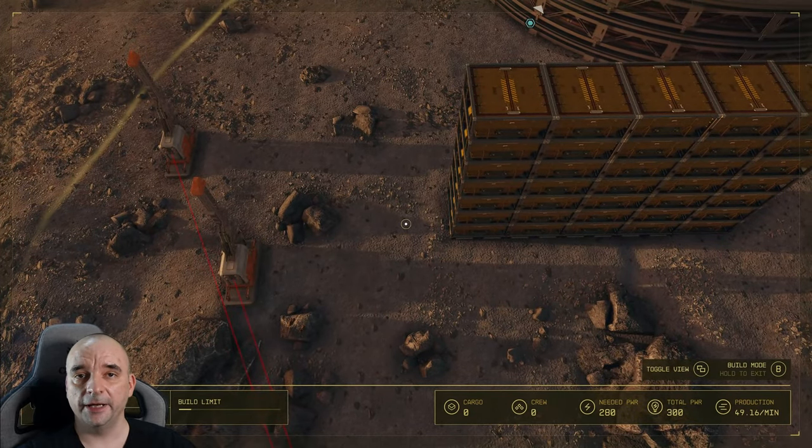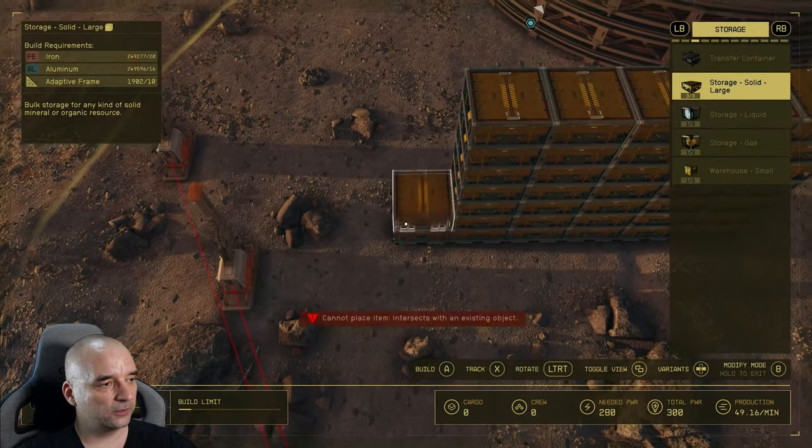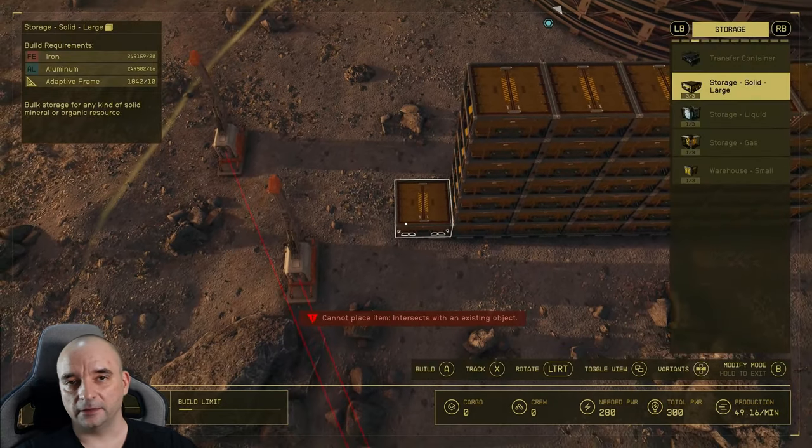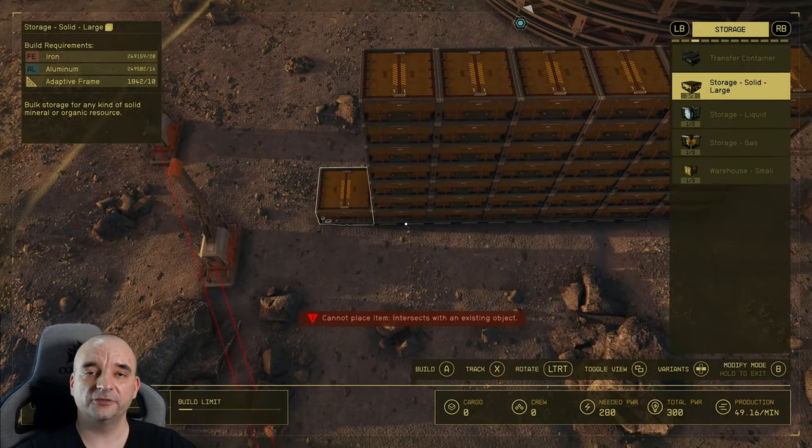As you can see here I can't build anymore on the right, so let's go to the left. It didn't move the container automatically, so go to modify mode, go back to build mode, and you can just keep stacking until you run out of space. I hope you find this video useful — if you did, please leave a like and consider subscribing, and I'll see you in the next one. Thank you.